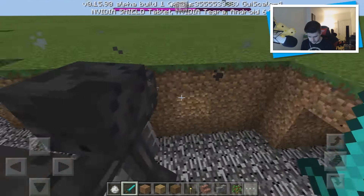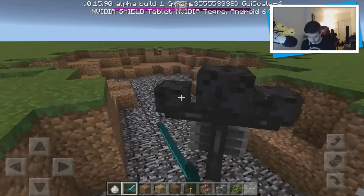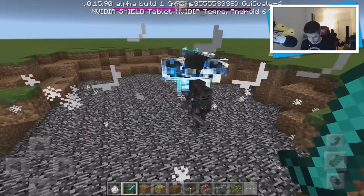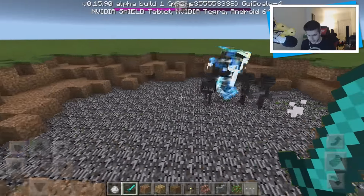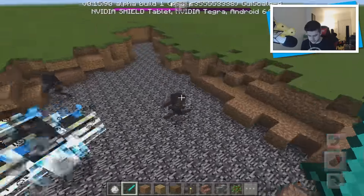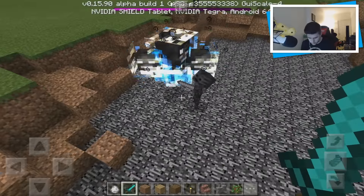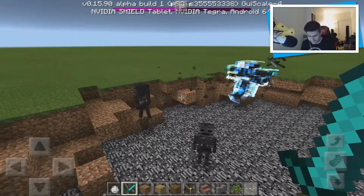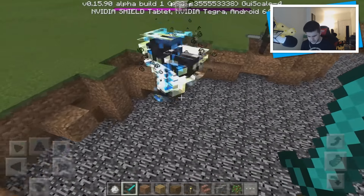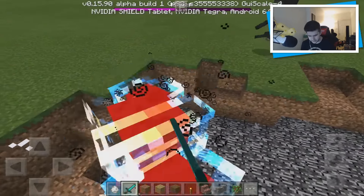Here we go — come on, Mr. Wither Boss, give us your skeletons. There we go! As you guys can see, he got angry. He gets really, really angry and protective and spawns the Wither Skeletons, which seem to actually attack the Wither Boss — he started attacking them. That's a bit confusing because I've kind of classed these as the babies of the Wither Boss itself.